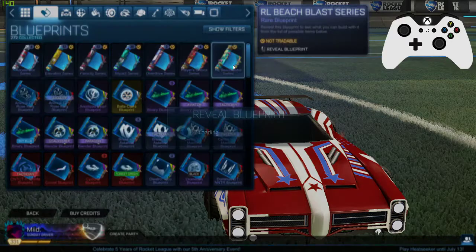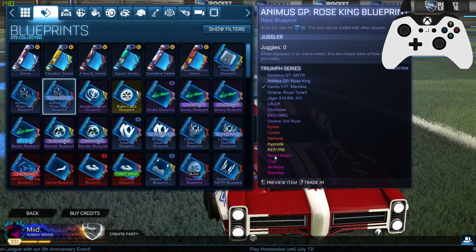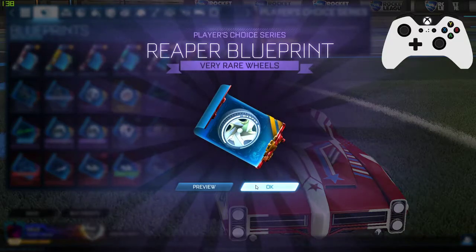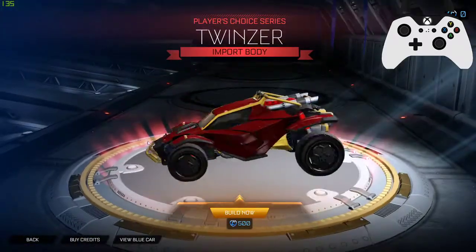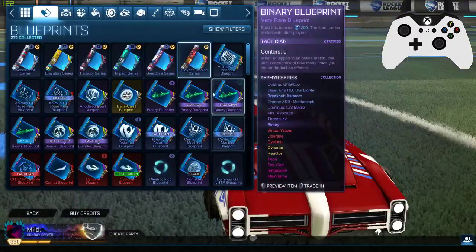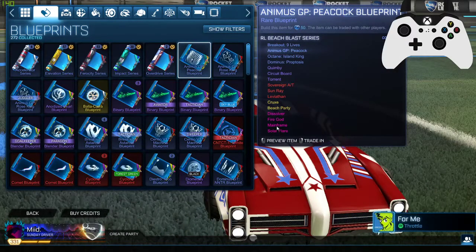We got one RL Beach Blast, and that had a Storm Launch as well — not really a lot. Now we got the Player Choice crates. We got the Greaper, and another Twinzer blueprint — too bad I already have one. I used to use the Twinzer just because it's really just a bulked-up Octane. Then we got Desolver, Fire God, Beach Party, Sun Ray.